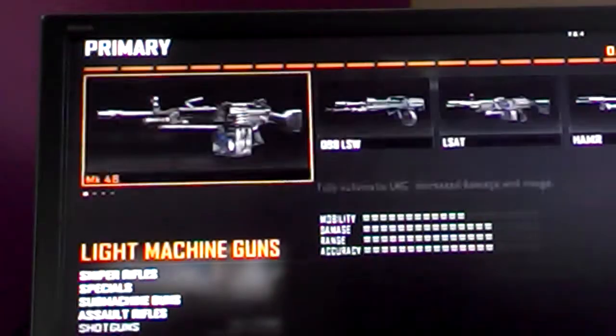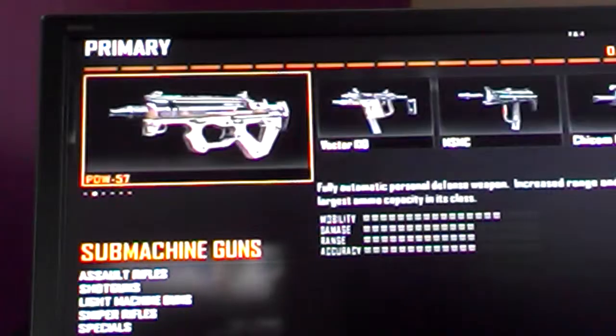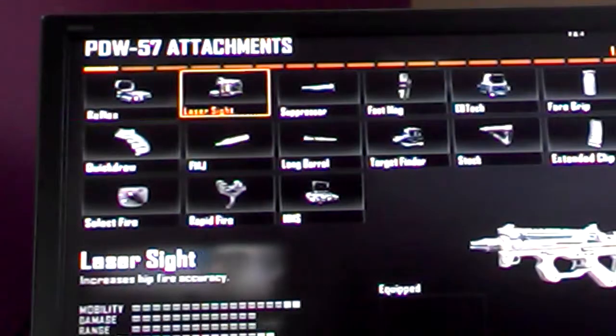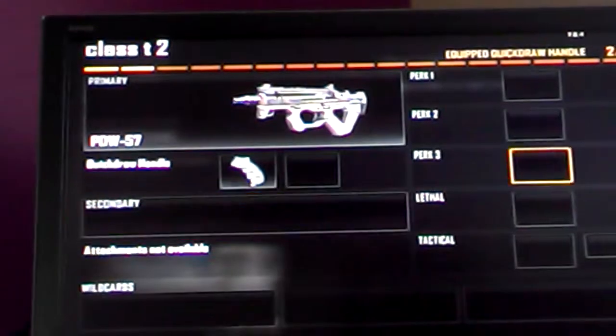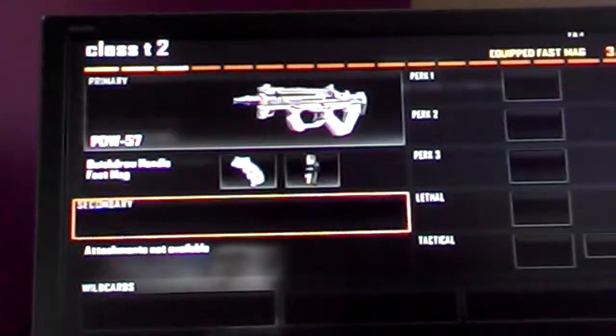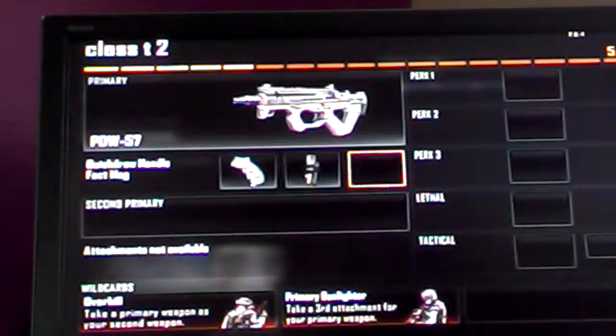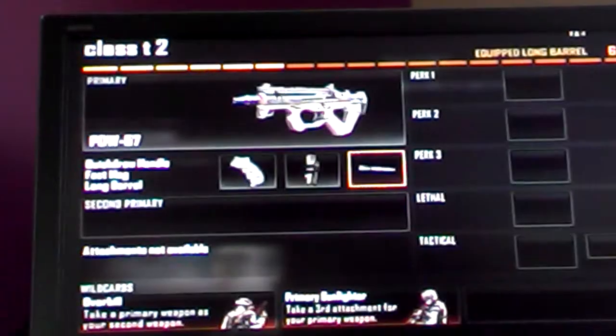Okay so I'm going to pick for my first gun. This is the gun I would like to use every time. I'm going to use the PDW-57 and then I'm going to pair it with Quick Draw. I'm going to put a Fast Mag on it. Then I'm going to do a long barrel.